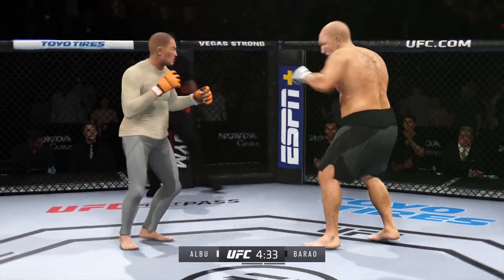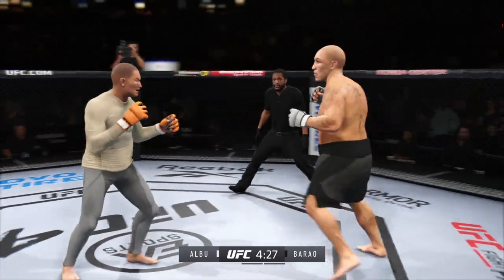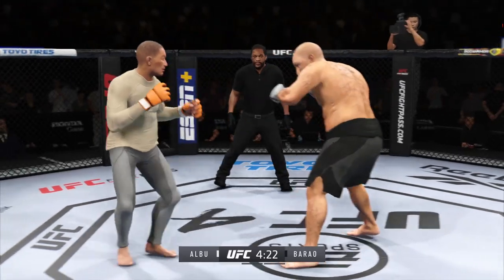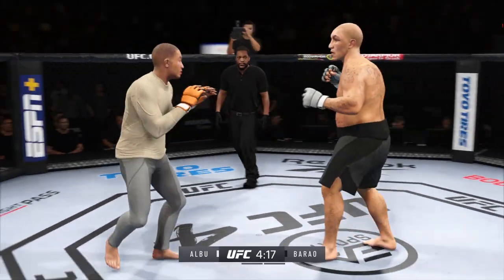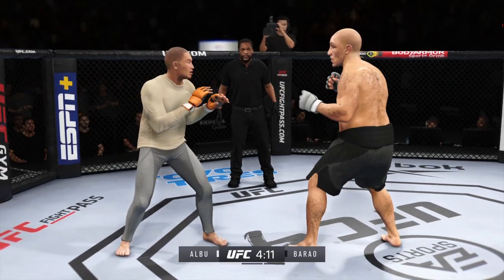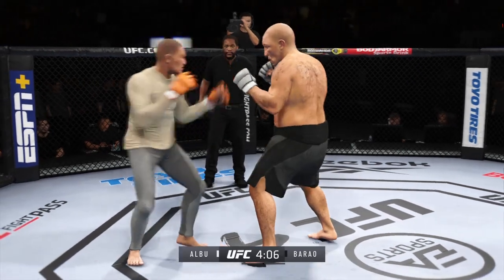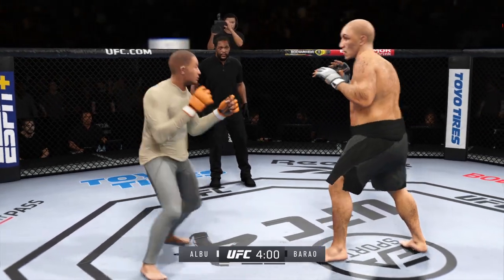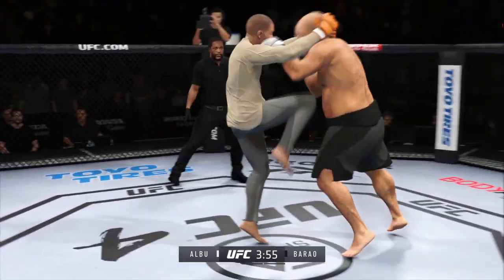Really using his reach advantage there with that punch. Perhaps a sign of things to come as he lands a kick there — a nice, real sneaky body kick. Throwing that jab now again. Big knee to the body — how'd he get that one home? Nice jab. Couple of chins here being tested early. He continues to find the openings tonight — beautiful connection with the punch there. Accuracy at its best.